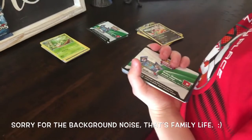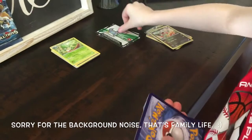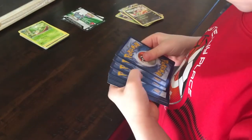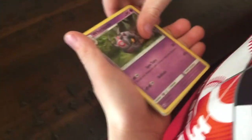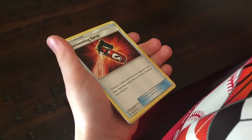Burning Shadows. This is Sun and Moon, so this one's four to the front. Oh yeah, I got a white coat — all of them are white coats so far. Ooh! Guzma. Good card. Whirlipede. Tormenting Spray.